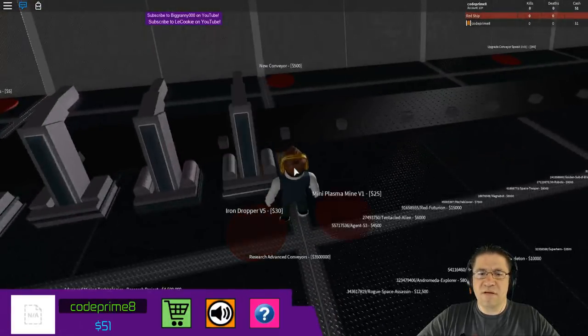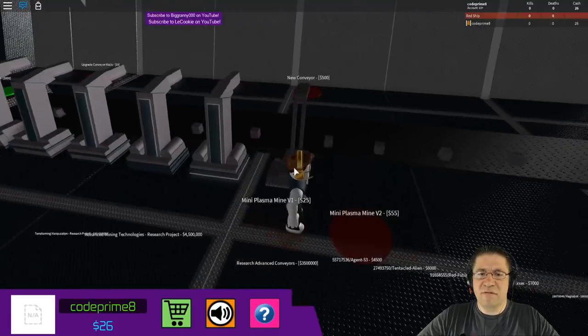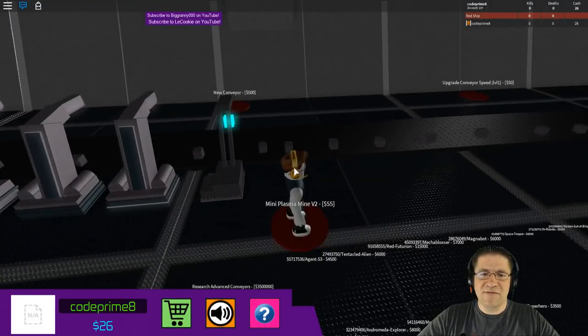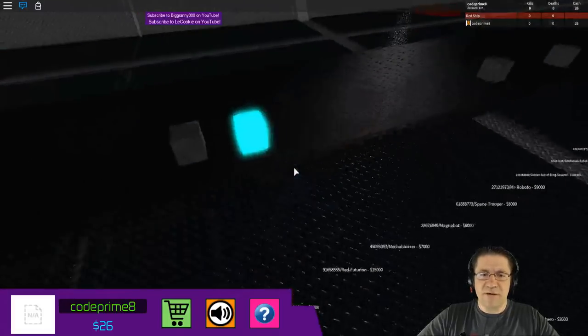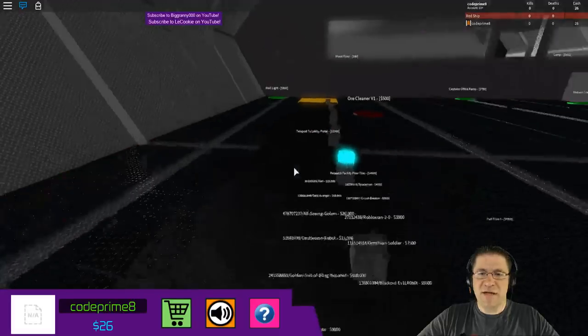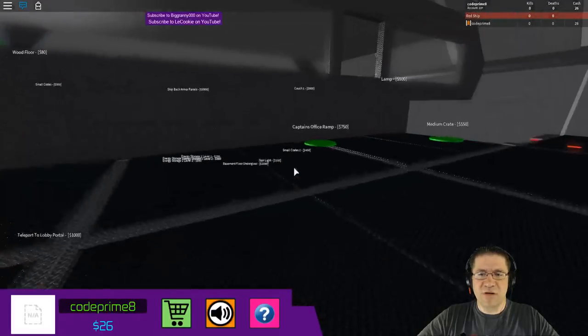The more droppers we get, the faster we're going to get stuff. So here's 30, 25. Mini plasma mine — hope that — it takes 55. Oh look at that one, it's so pretty, it's a blue one! And I got another one, yay! So those are going to be dropping here in just a second.